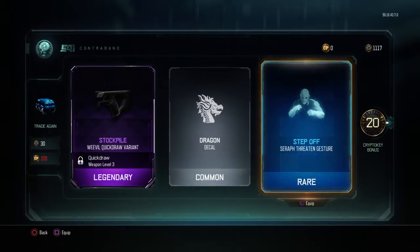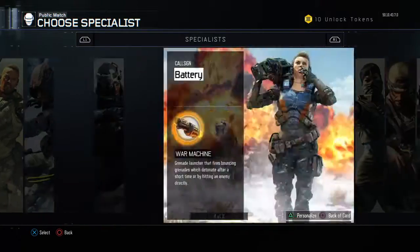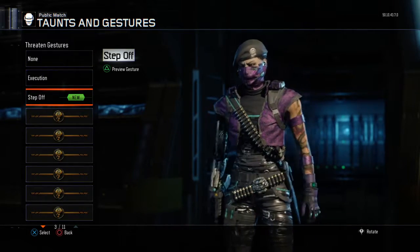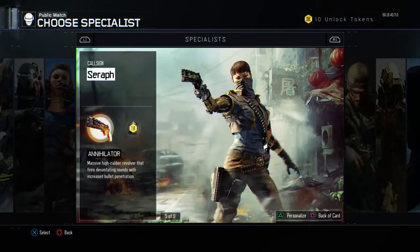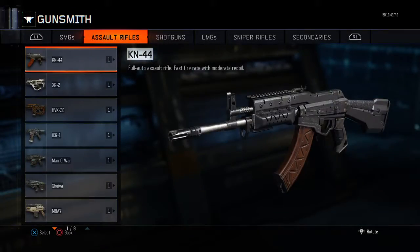Weevil Quick Draw. Seraph Step Off. Seraph. Step Off and Execution — go with Execution. Weevil Quick Draw, where is it? Weevil.